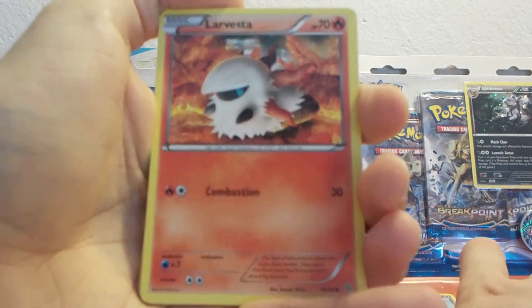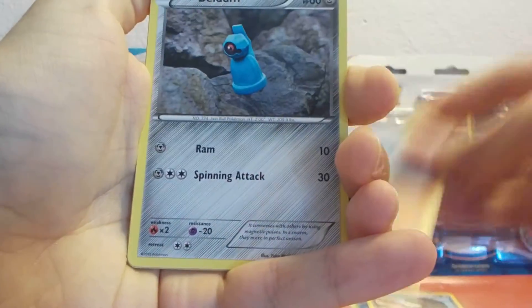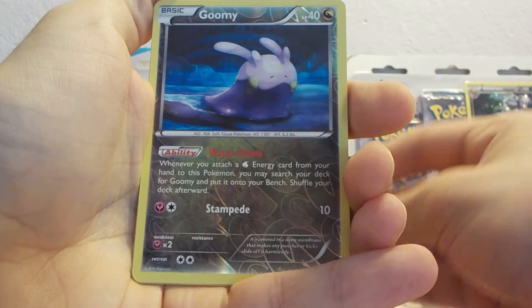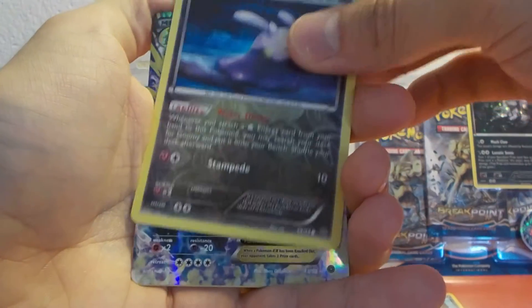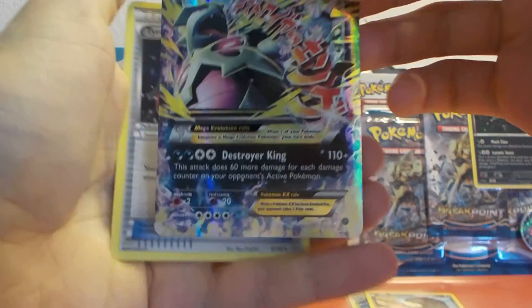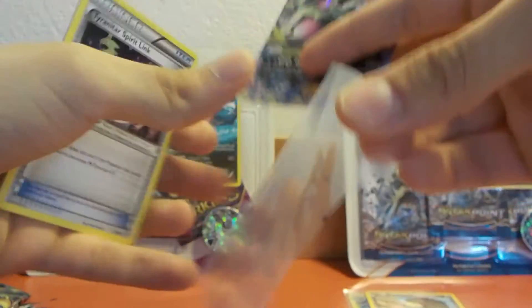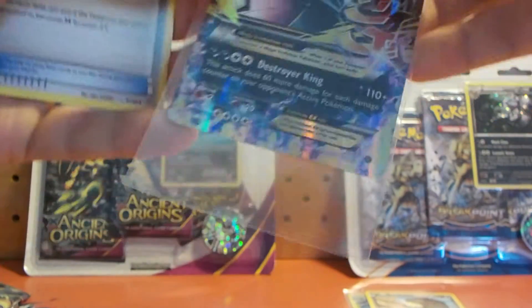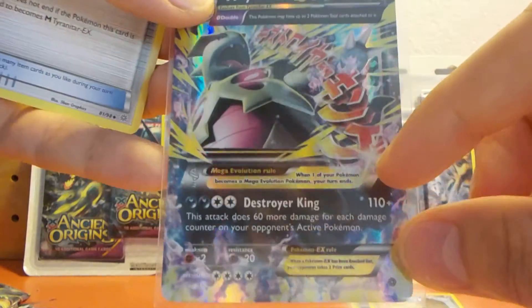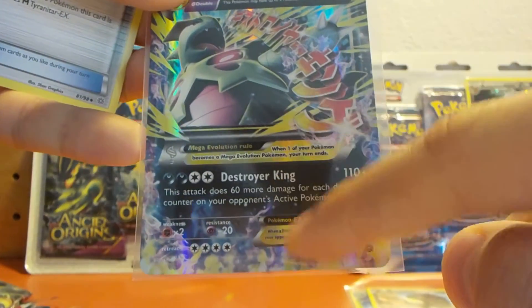First of all we have a Larvesta. Then we also have a Tyranitar. As you guys can see, this is a half art card. Half arts are the cards that have the Pokémon pictured on only half of the card and not on the full card.